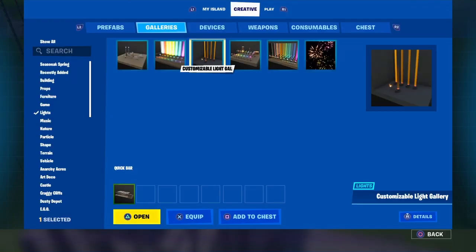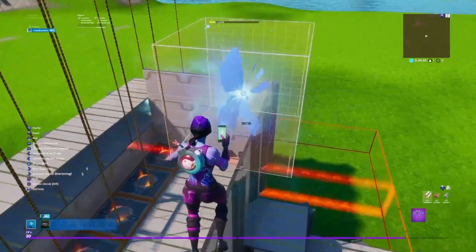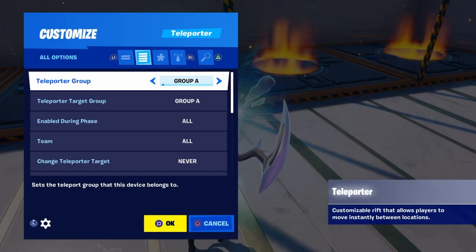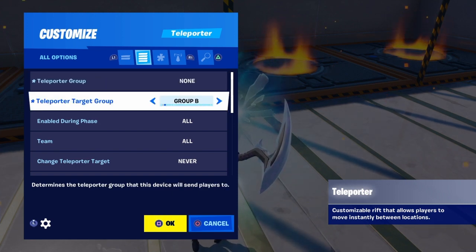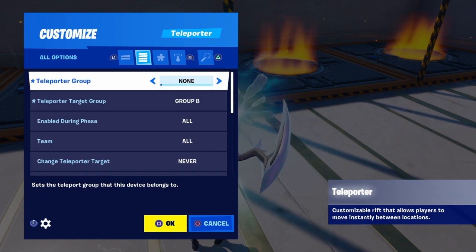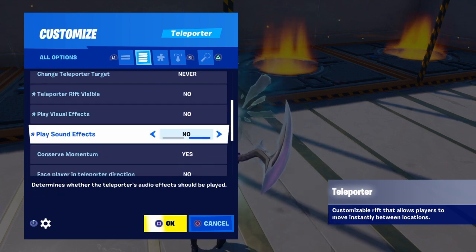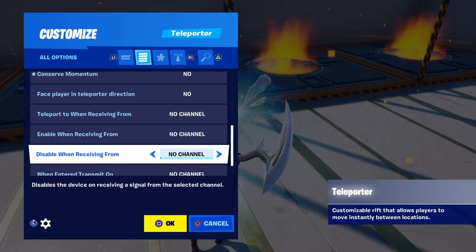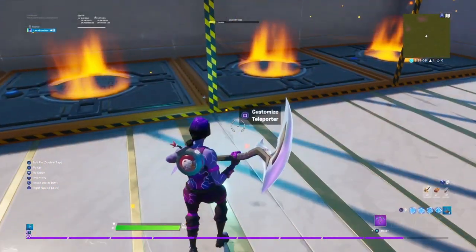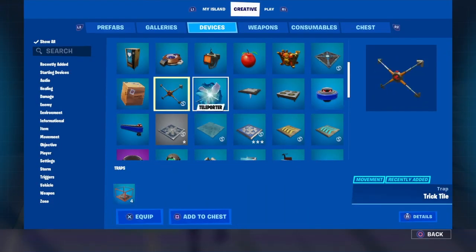Now what you're going to want to do is grab a lift from the devices gallery and put it right here. Set teleporter group to none, teleporter target group to group B, enable during phase to pre-game only, visual effects visible — put all of these on no. Then put enable when receiving from channel 8, disable when receiving from channel 9, and click OK. Put these on channels 6 and 7.